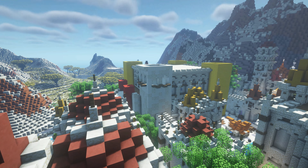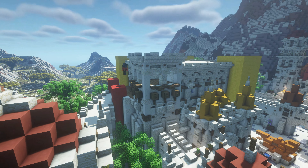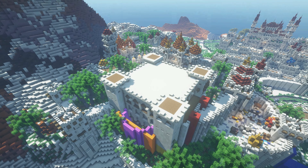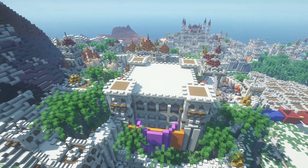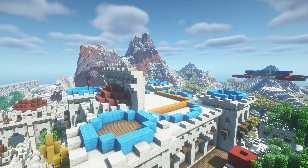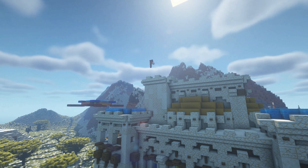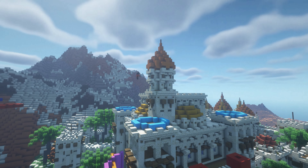Over here we weren't going to have any notable features except for a few walls and gardens. When it comes to the Arabic building style in Minecraft you are mostly limited to sandstone, which can become quite boring when you make large walls or structures. Therefore I try to break it up with some intrusions, protrusions and spruce wood details, but always be careful not to overuse them.